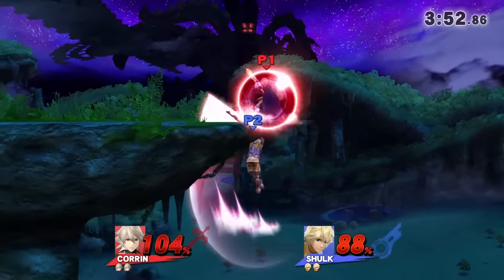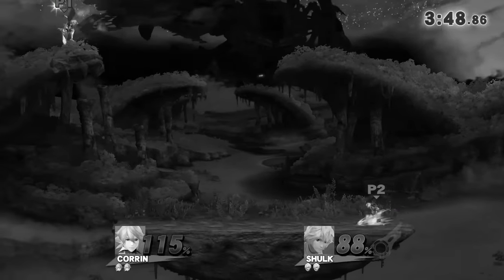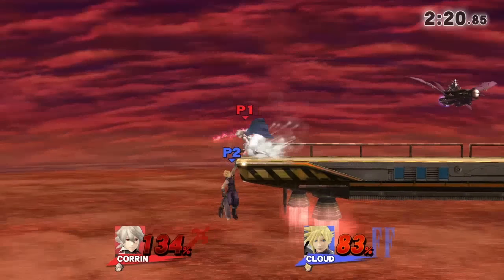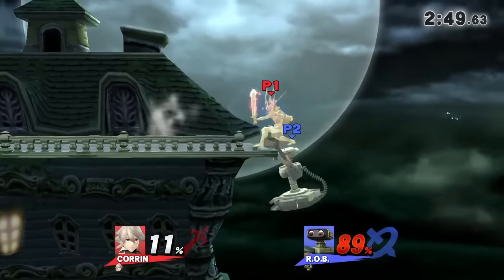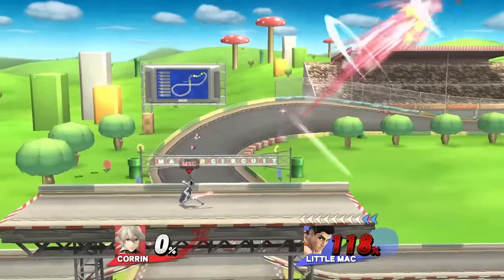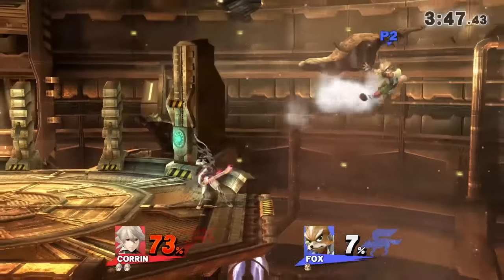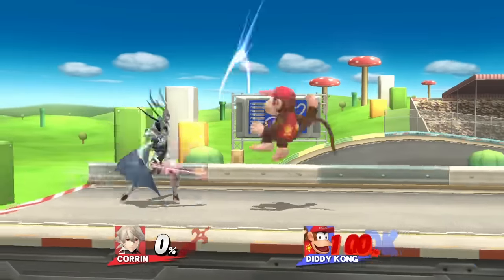Though simply standing there waiting with your back towards your enemy is way too obvious and vulnerable. To make it less predictable, dash towards the edge just as your opponent grabs it, then do a reverse charging forward smash. A charging forward smash can also be used to intercept a number of things, including recovery moves such as Fox and Falco's side B, Ike's side B, and Diddy's side B.